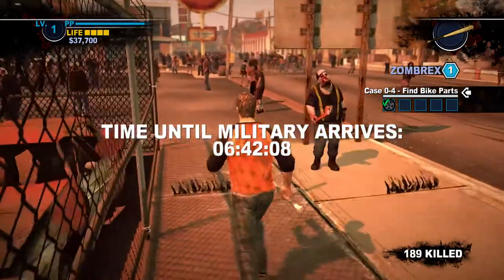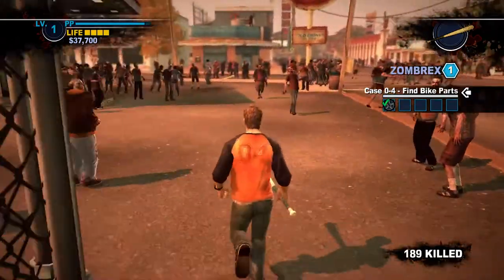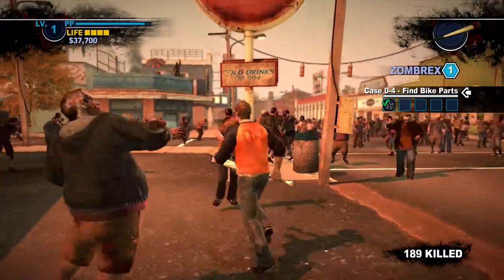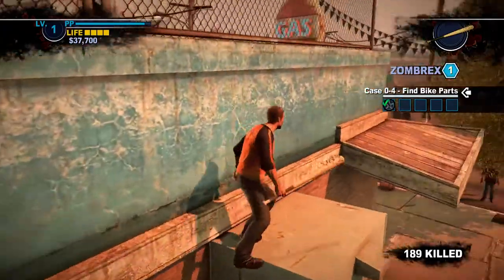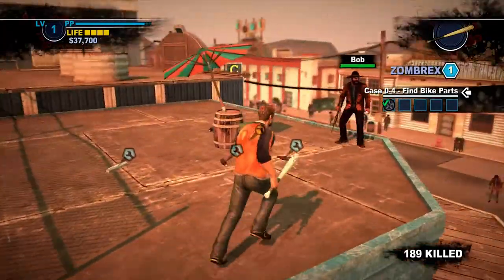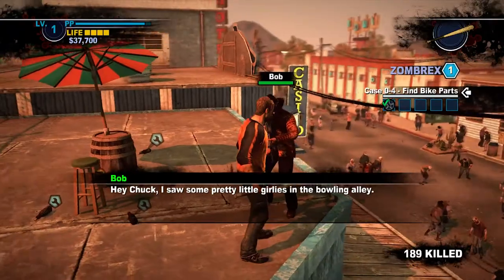Unique to Case Zero is the lack of a radio to notify you of survivors. Instead, Bald Blackrock will flag you down when certain survivors become available to rescue in Still Creek. Then you can climb up and talk to him for more info. It may be a little bit more tedious, but somehow actually feels less annoying than getting constant radio calls.